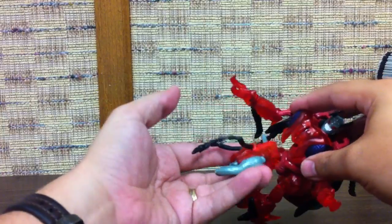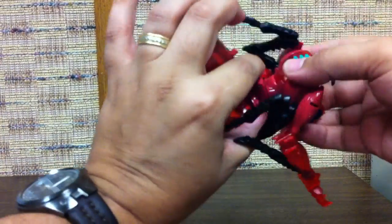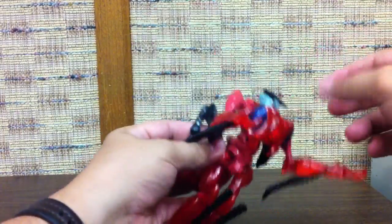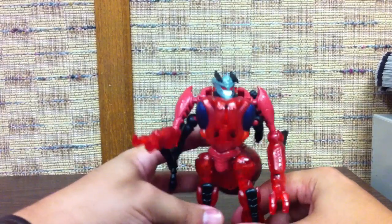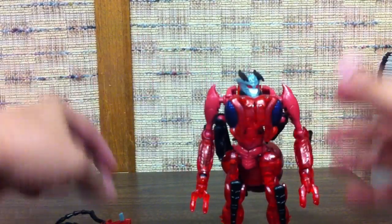You can pull out his jaws to form his weapon. Bring his arm down, and there is Inferno in robot mode.